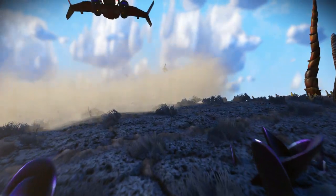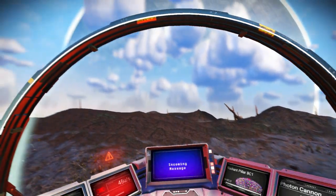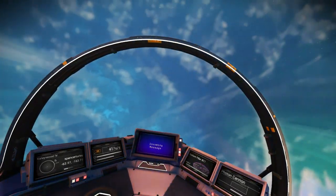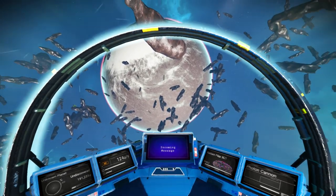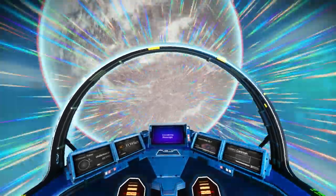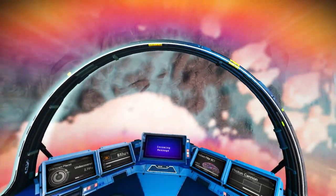We gotta get to this last planet in the solar system so we can wrap up this review. Not bad though — so that's like two exotic biomes in one solar system, which is kind of crazy. Two exotic biomes, one really shitty mushroom planet you've seen a thousand times. Let's see here — the last one. This is looking like a full blown rock planet or baron style or something.